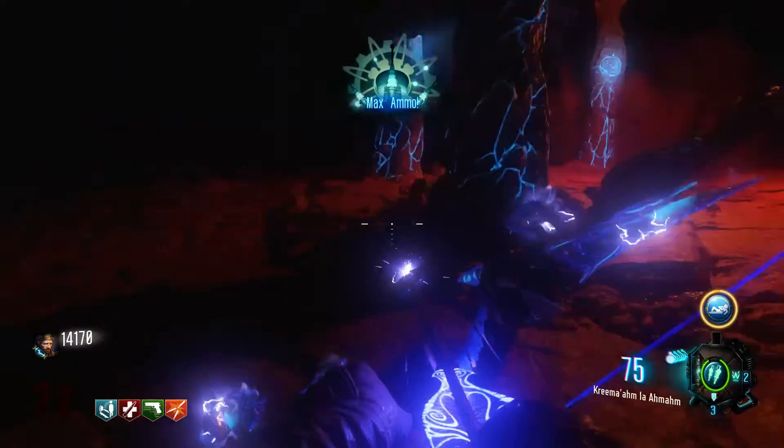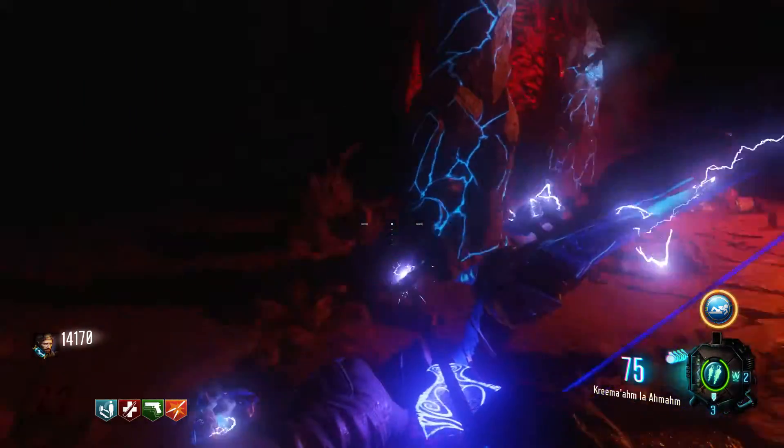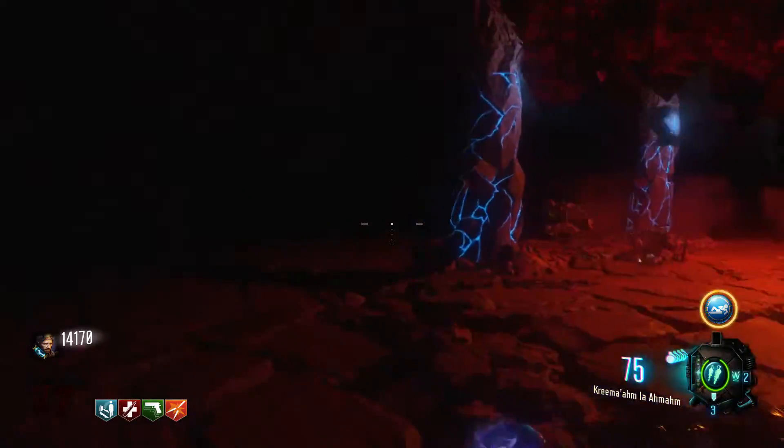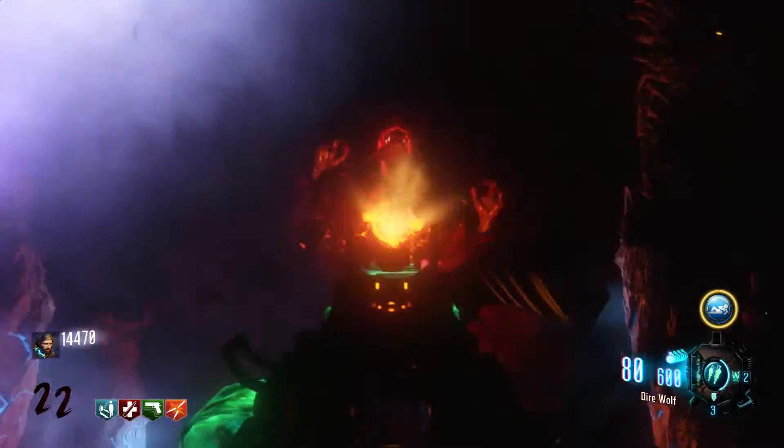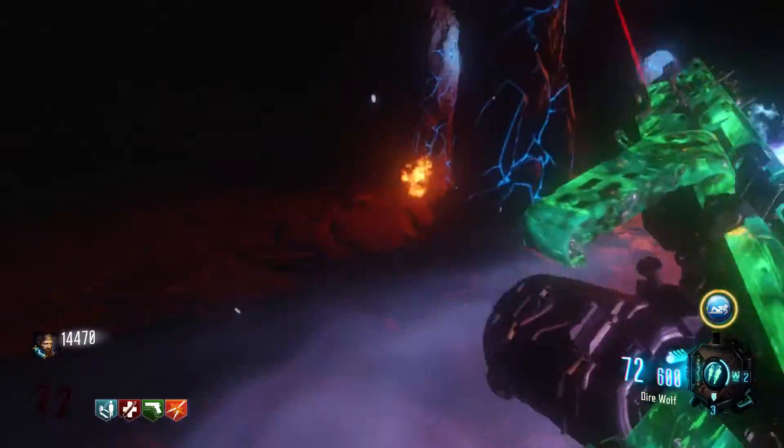Now you're on stage 2. Just keep replicating what I showed you — use the Stormbow to cover yourself and then use the BRM or the Dingo against the keeper and destroy it once more.